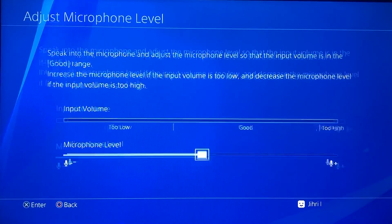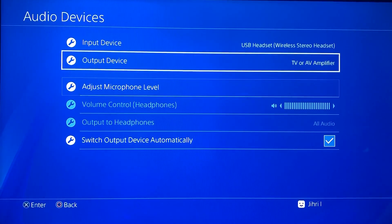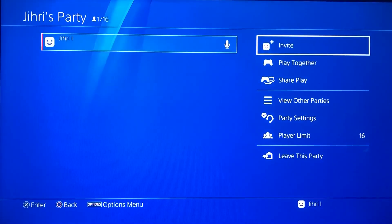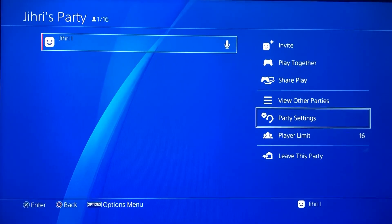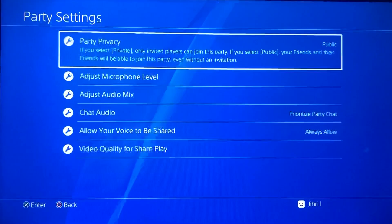Once you've chosen the voice level that you want, just click on it and press enter. Now you have the Audio Microphone Level set. I'm going to show you now how to do it through Party. You want to create a random party, then go to Party Settings.